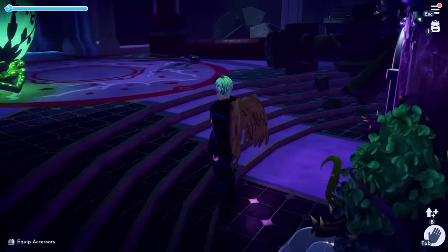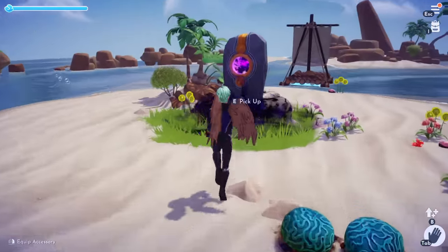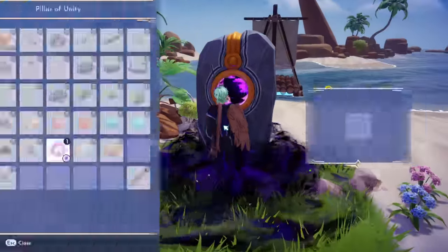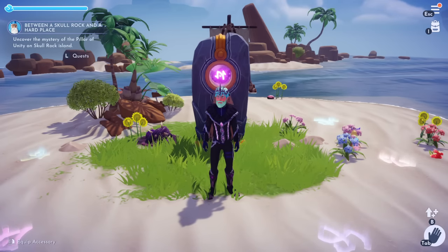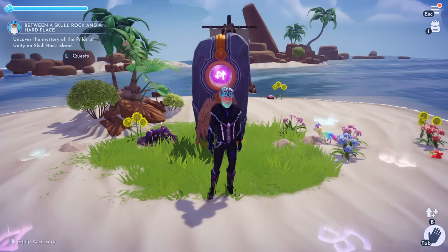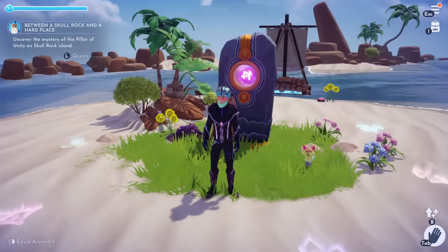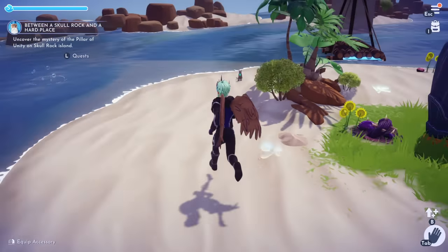Place it inside. This is the location of the last pillar — go up there and throw it in. We now have a new quest called 'Between a Skull Rock and a Hard Place: Uncover the mystery of the Pillar of Unity on Skull Rock.' Here we're going to have to take all the other pillars and match them up with their respective symbols on the ground.